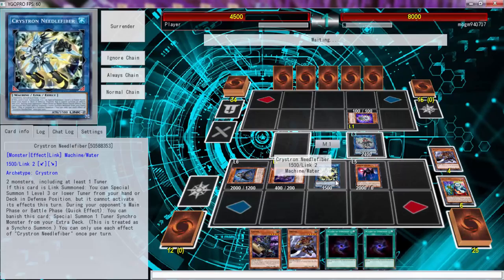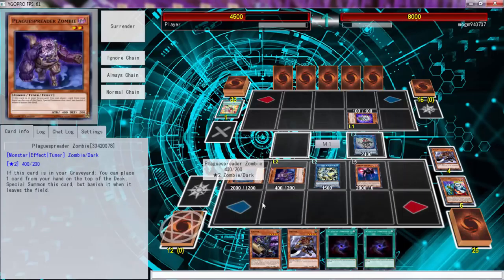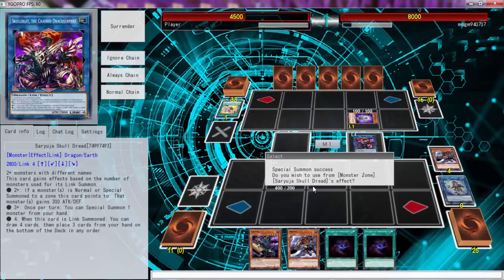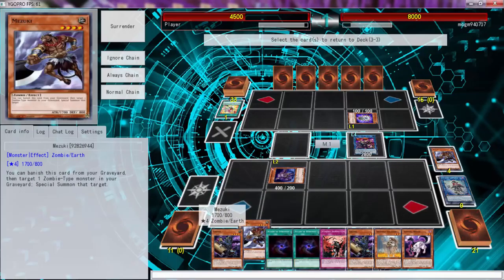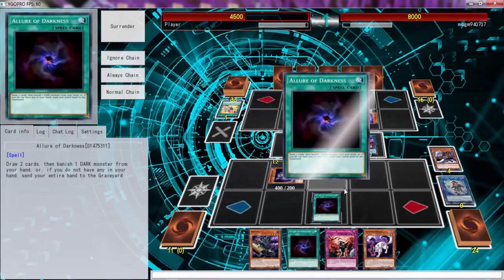They should have kept ascending to the graveyard — because even though it wasn't competitive by any means, it was still a decent play you can do. What we need to do is clearly draw into Singularity or get a way to get to Skull Dread. We didn't draw that, but we did draw that, so we can put you and you — let's keep Brood because we can't draw into Singularity.